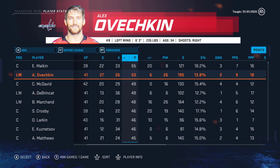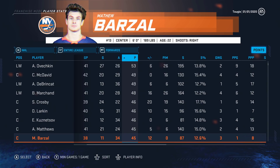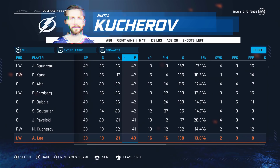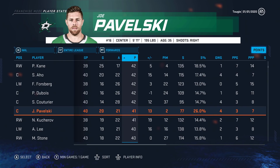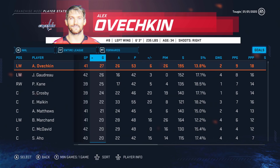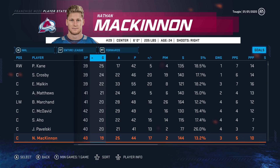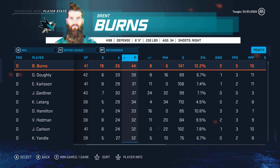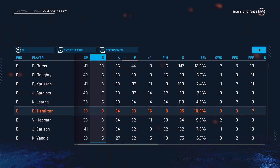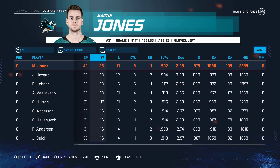Around the league: Alex Ovechkin leading the way, McDavid up there, Crosby, Malkin, Larkin, Kuznetsov, Austin Matthews — the top players right now. Barzal, McKinnon, Kessel, Tavares — the usual suspects over 40 points. Ovechkin leading in goal scoring, with Johnny Goodrow, Patrick Kane, Crosby, Malkin, Matthews, McDavid, and Aho all hitting 20 goals. Defensively, Burns is leading the way; Carlson and Jake Gardner up there for Carolina, Victor Hedman is the goal-scoring leader among defensemen. Martin Jones is the winningest goaltender with 25 wins through 40 appearances. Jimmy Howard up there, Carter Hutton in Buffalo among top save percentages.